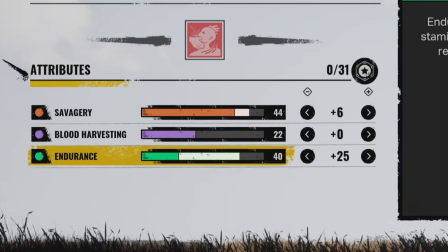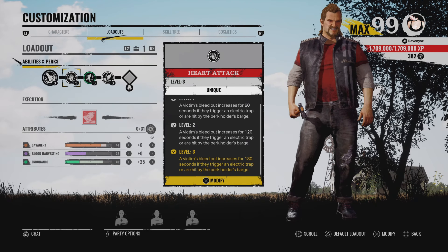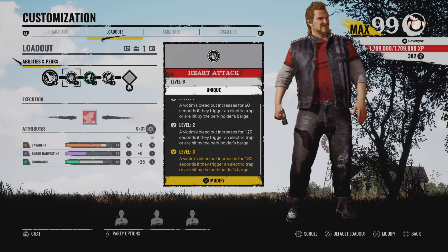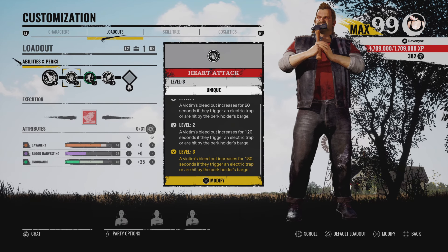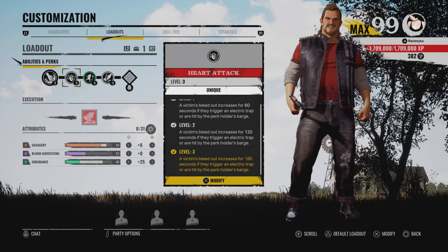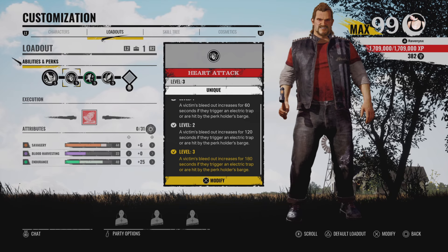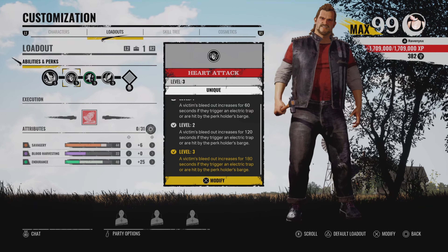For his attributes I put 6 into Savagery and 25 into Endurance. For the Heart Attack perk, I'm not really sure how it works — when victims hit my traps the perk does activate, but when I barge a victim after they've been snared by a trap it still doesn't activate, at least not from what I've seen. It does trigger when they set off my trap, so I'm not sure if it's a bug or not.